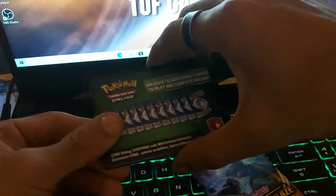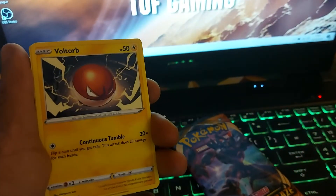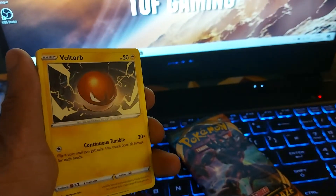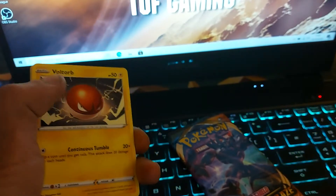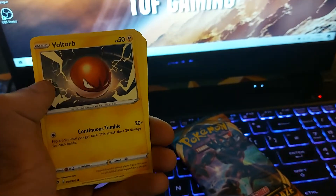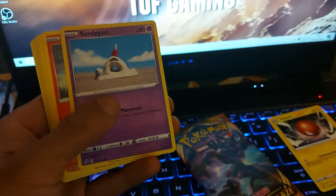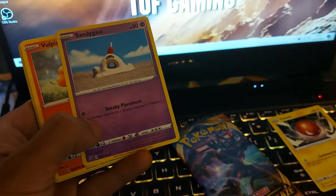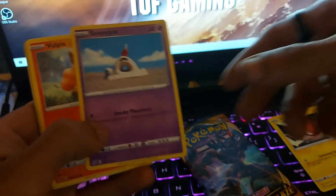Green code card in this one today. Let's see what we got. Voltorb, 50 health points, Generation 1 Pokemon — it's a Ball Pokemon with a Dex entry of 100, being an Electric type with a move of Continuous Tumble. Sandygast, Psychic type Pokemon, 80 health points, has a move of Sneaky Placement, Dex entry of 769 — it's a Sand Heap Pokemon.